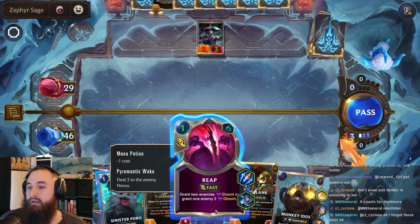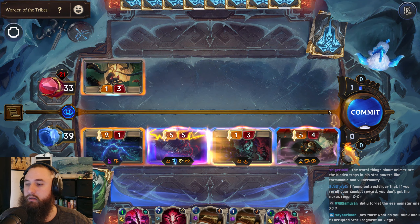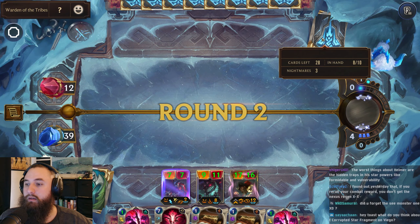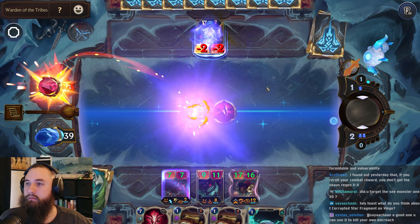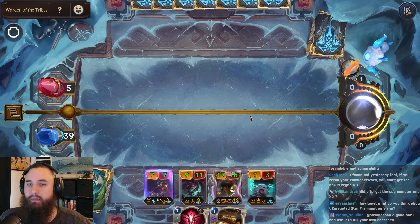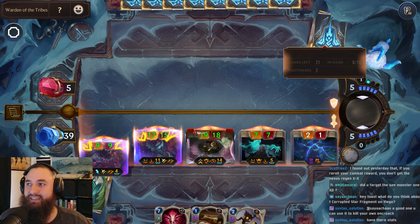We're actually getting kind of lucky with getting multiple Nightmares immediately — that's kind of crazy. Let's drop our Gangplank. Let's see what we get for Epic Items — double attack. We're getting some really solid damage down here. Should have done that for Gangplank. Pretty good. Let's drop this immediately so they don't get more cost reduction. And let's go ahead and kill that right away. Our six-star Fiddlesticks is annihilating them. GG.